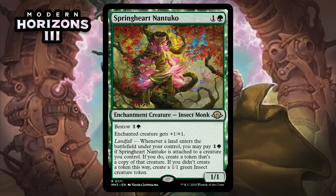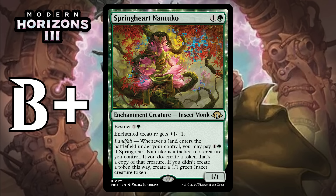Next up, it's Springheart Nantuko, which for one generic and a green is a 1/1 enchantment creature Insect Monk at rare. It's got bestow for one generic and a green. Enchanted creature gets +1/+1. Landfall — whenever a land enters the battlefield under your control, you can pay one generic and a green. If Springheart Nantuko is attached to a creature you control, create a token that's a copy of that creature. If you didn't create a token this way, create a 1/1 green Insect creature token. This landfall trigger is pretty serious — paying two mana for a copy of one of your creatures is often going to be better than whatever else you could do with two mana. And getting an insect isn't terrible either. You want to make sure you play this ahead of your land drop in a turn to get value immediately. This just does a ton. Giving it a B+.